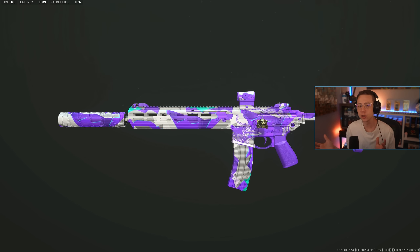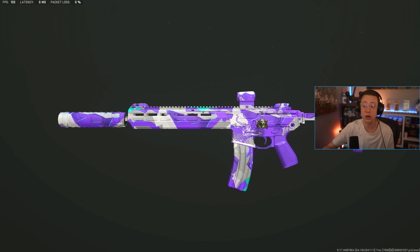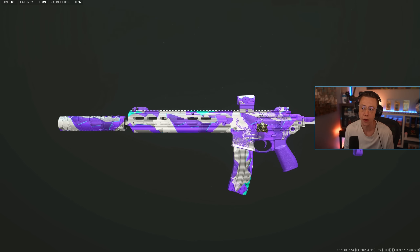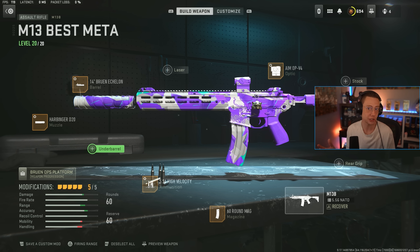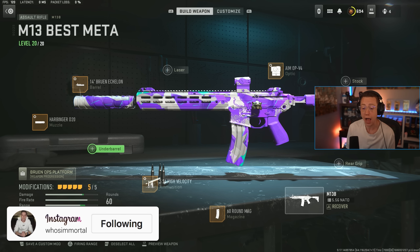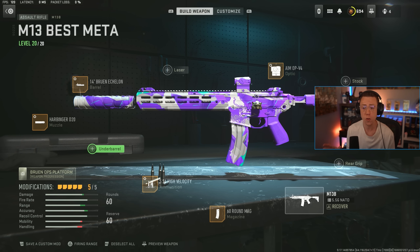The other main rifle that absolutely belongs in the long-range meta is the M13. The stats show this has the best long-range TTK essentially. The fire rate with the 60-round mag means you're reloading a lot, so you need to be accurate. Luckily it's pretty easy to use — I don't even run an underbarrel on this build. Again, Aim Op V4, 60-round mag. Instead of an underbarrel I go High Velocity ammo tuned for better velocity and damage range; you could swap in the Edge 47, Ripper 56, or Lock Grip Precision if you want more control.